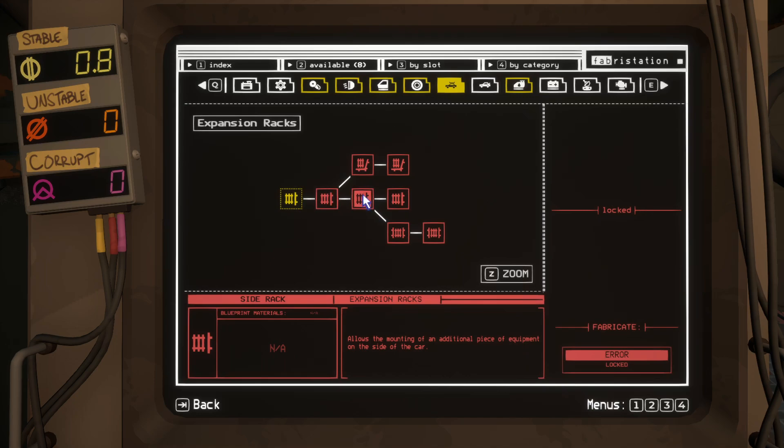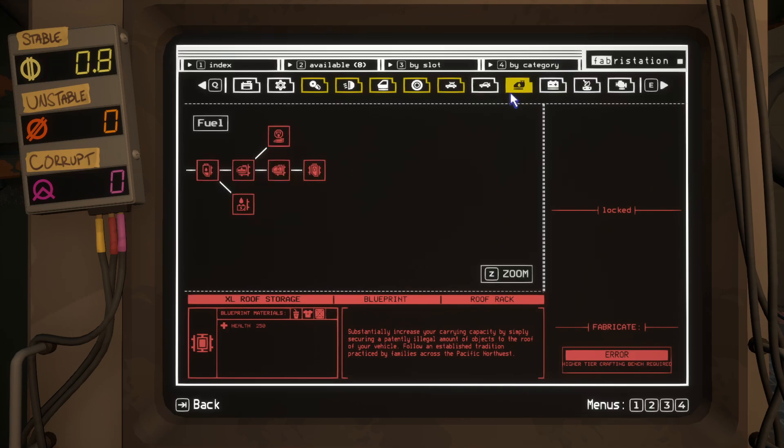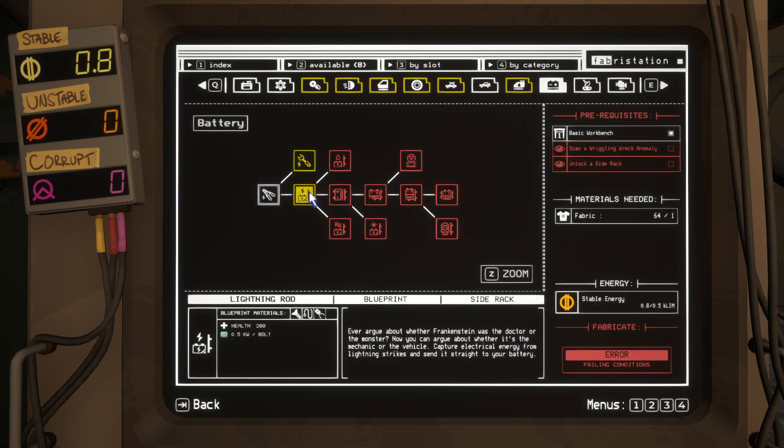This seems to be very good — the side racks. You can put a lot of expansion racks on your car: more for the trunk, more for the fuel tanks. You can do a lot of other cool things as well. Probably the battery will be one that I need, because I saw that the battery drains super, super fast. But also this has a wriggling rack anomaly, and you can also unlock a side rack.